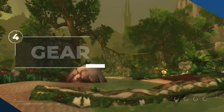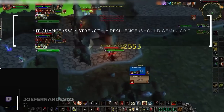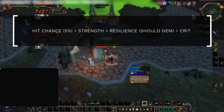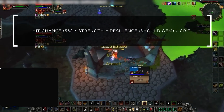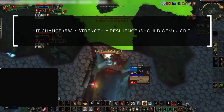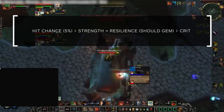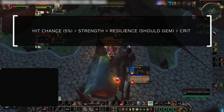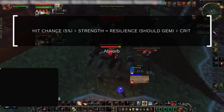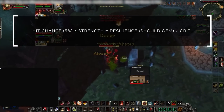Now let's talk about gear, covering both a pre-BIS and end-of-season loadout. First, it's important to understand your stat priority. Getting your hit chance to 5% is vital so your spells don't miss. Any misses result in a huge loss of pressure, which you want to avoid as a warrior. After that, strength and resilience are what you should be stacking. You should also be gemming resilience. Last, get as much critical strike as possible since it is the best secondary DPS stat, meaning you should avoid haste whenever you can.